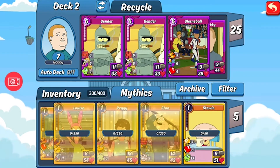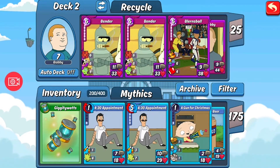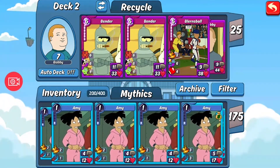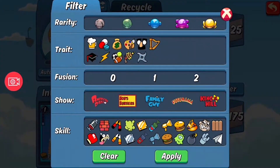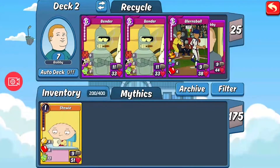There we go, I've got a mythic card. Let's see — is it in my inventory? Where's my mythic card? I can filter from mythics — apply — there it is!